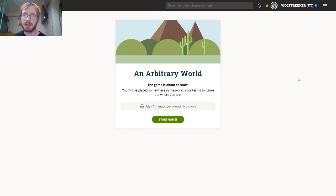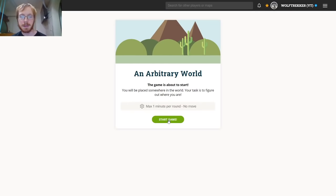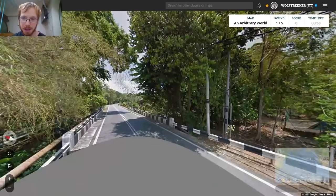Hey guys, welcome back to GeoGuessr Playalong. Today's maps are an arbitrary world no move, followed by a diverse AI world no move, no pan, no zoom. So let's get started with an arbitrary world. One minute, so we can move around.